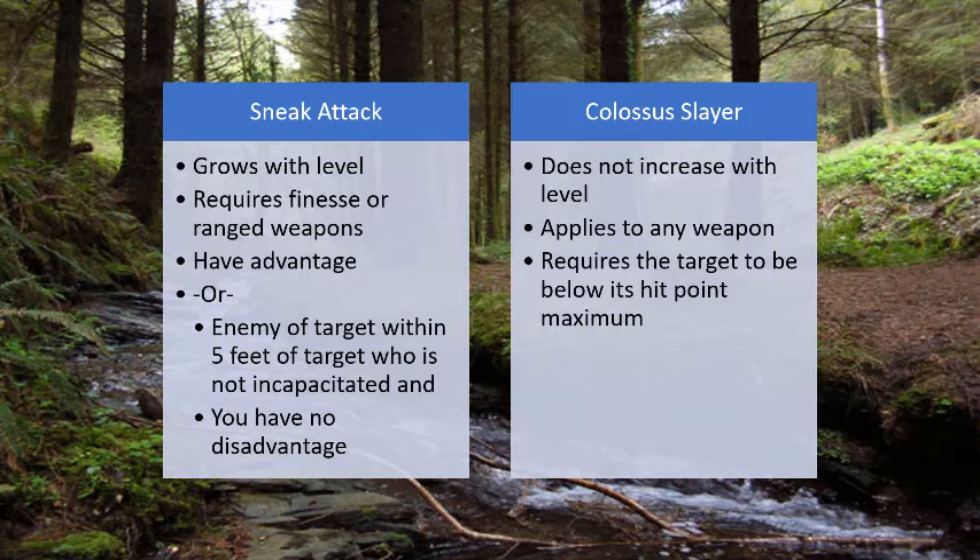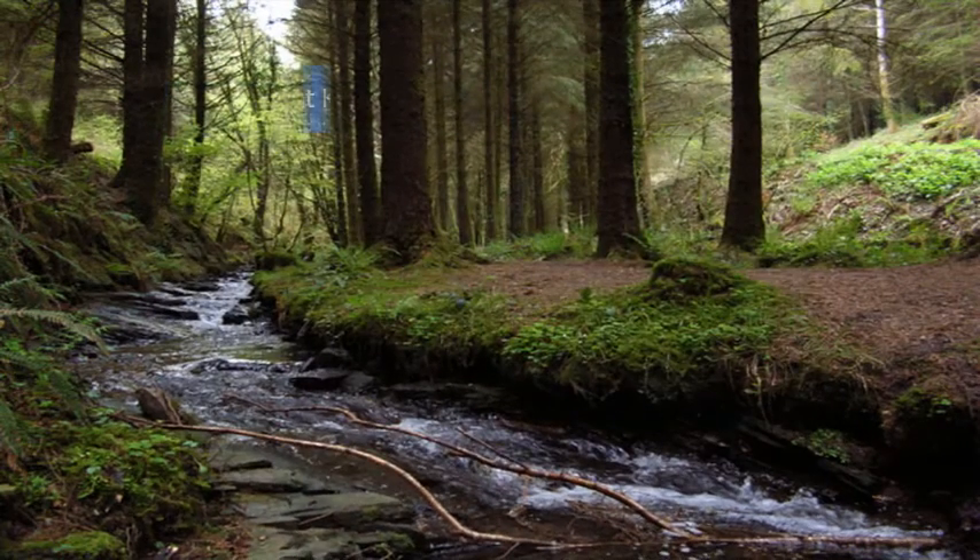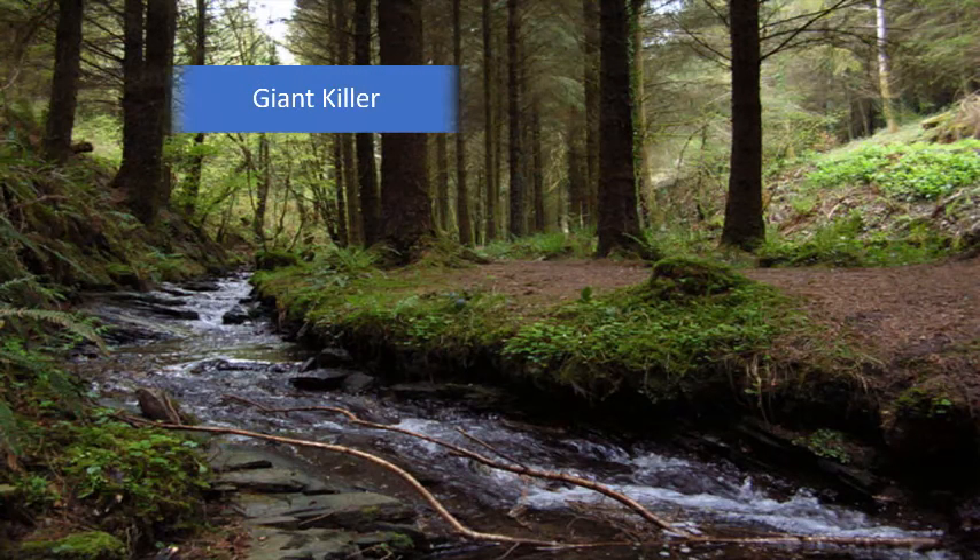Colossus Slayer requires you to hit a wounded target. That's it. No specific weapons, no specific conditions beyond a wounded target. Since the ranger has Extra Attack after level 5, you can effectively give this to yourself. It is a once-per-turn ability, so like Sneak Attack, it can be applied out of turn on something like an attack of opportunity. Colossus Slayer is the easiest to understand and utilize of the Hunter's abilities.